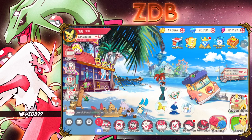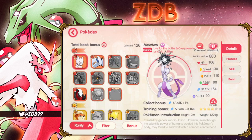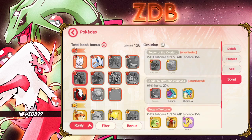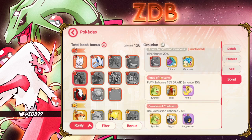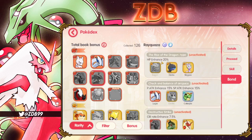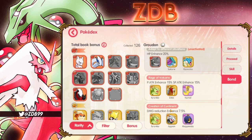As for whether you should summon for Groudon over Rayquaza, that's personal preference — I think they're both really good, but I personally think Rayquaza is better. Groudon is 670 base, a little less than Rayquaza, and he's a pure Ground type. His bonds are Rayquaza, Bagons, Kyogre, Suicune, Gyarados, Tyranitar, and Torkoal/Numel. Tyranitar and Aggron are in there too, and his bonds are a lot easier to get — you still need Rayquaza and Kyogre, but the rest are characters you'll pull.